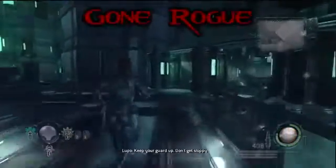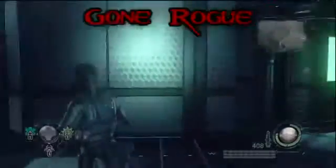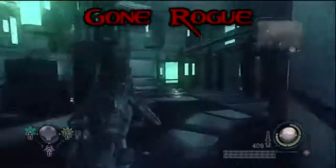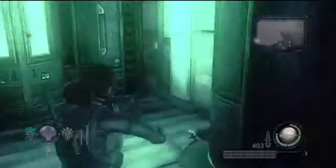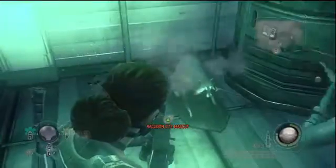All right, number four, Gone Rogue. You're gonna come into this lab with all these tubes and shit, and you're gonna come into this middle area. There's gonna be a little crevice — go inside there. It's gonna be right there. Raccoon City Mountain. That's right, Raccoon City Mountain. Number four. Look at that. There's Lana — thanks to her for helping. She's shooting the shit out of it.